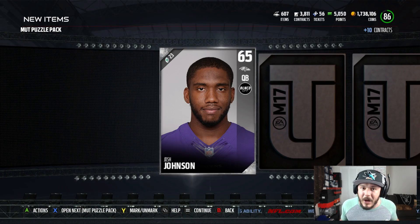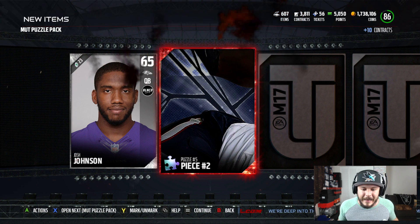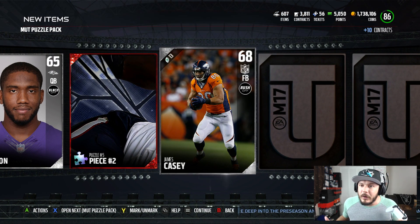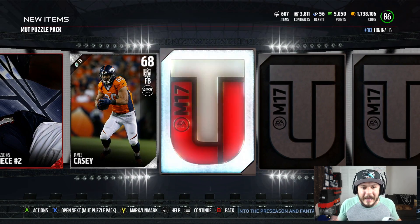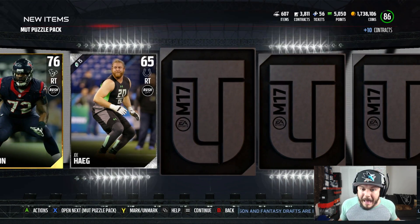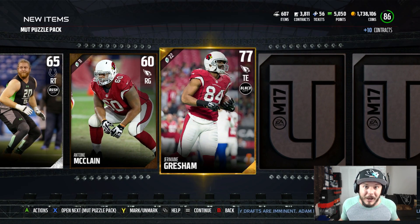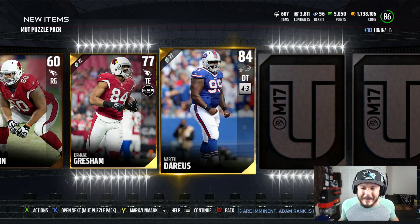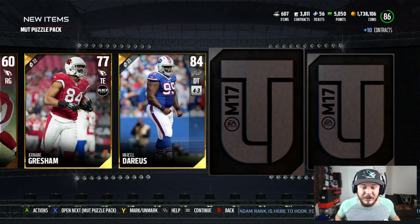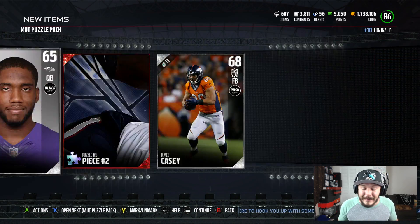I've got to get myself that Jadeveon Clowney and Leonard Williams. Going to go ahead and get a Puzzle Piece. I'm thinking Reggie Bush. Like I said with Josh Gordon, he's a really good receiver, but is he better than the receivers we already have? Probably not. A lot of people like Josh Gordon though. A lot of these gold cards — 84 overall Marcel Darius — he's selling for a lot. He might as well be an Elite card.